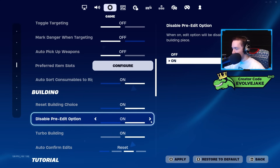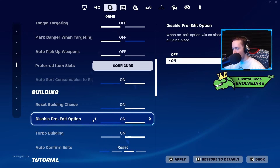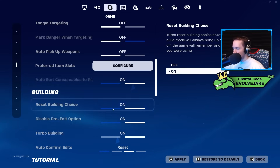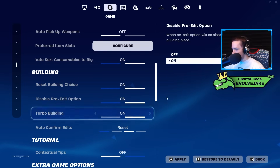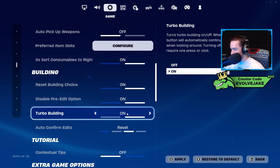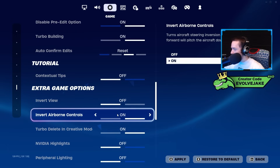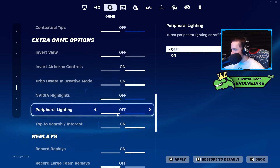Reset building choice I have on. Disable pre-edits I have on — this is probably ideal to have off, as it adds some amount of input delay to your edits, but I've tried to get used to it off and I just mess it up a lot. If I wanted to be the best I possibly could be, I would probably turn this off and get used to it. Turbo building I have on — you definitely want that on. Auto confirm edits I have on reset.